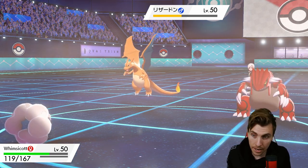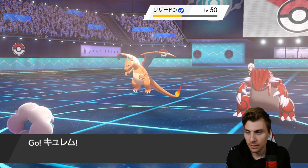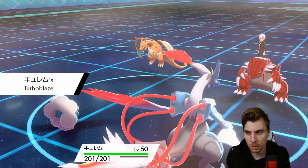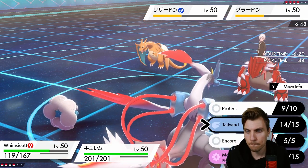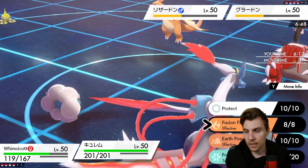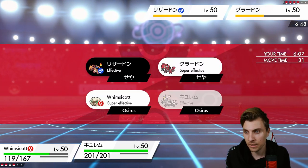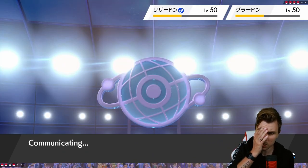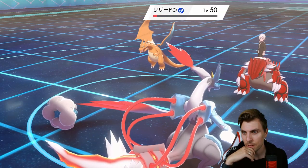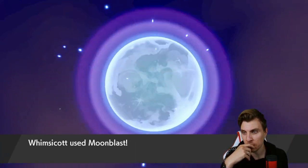This opens it all up for us to get Kyurem onto the field and deal with that Charizard pretty well. I wonder if Moonblast is enough to get Groudon — I'm not really worried about a Rock Slide from Groudon right now. We Moonblast it and then go for Fusion Flare; Freeze Dry is probably neutral and gets it. Let's go Freeze Dry into Charizard just in case they switch to Venusaur. Charizard's down.